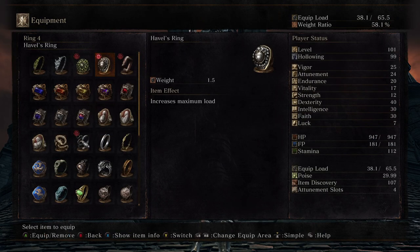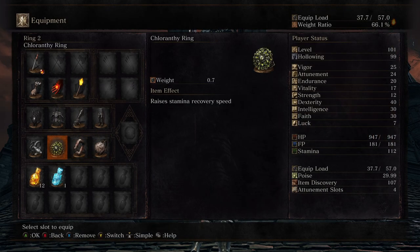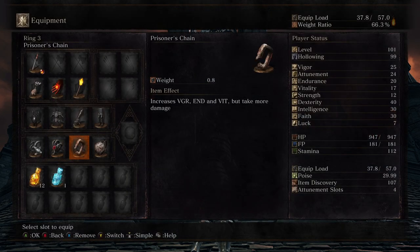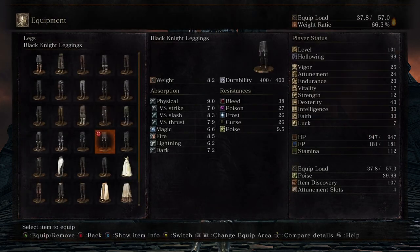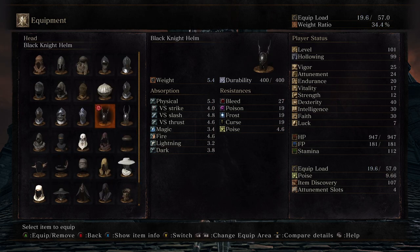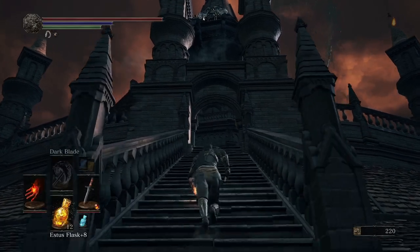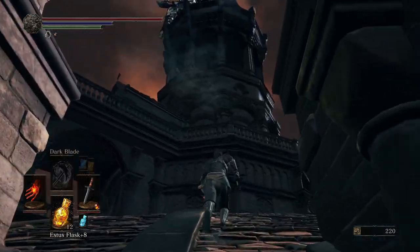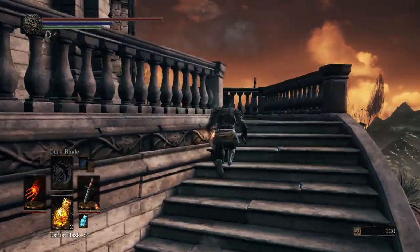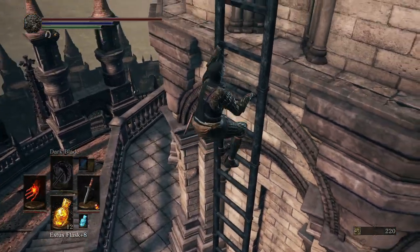Let me see if I can do a little bit of sneaky sneaky backstabby-stabby. I'll clip the shadow set for lightness. Let's see if we get close up to here — they'll fall down. And so long as we are far enough away from them, they won't all aggro.